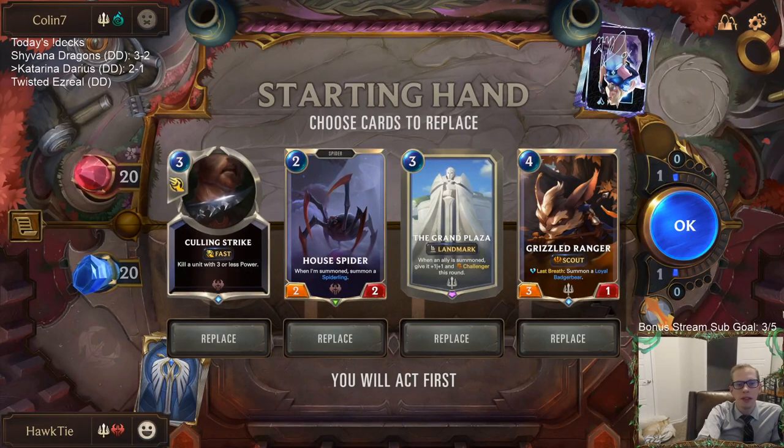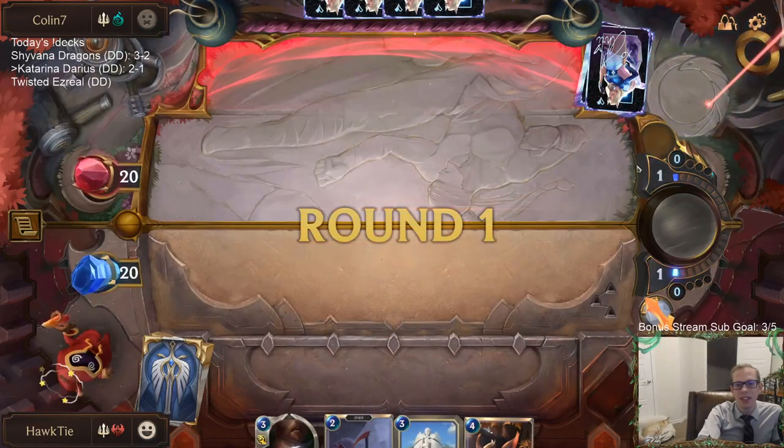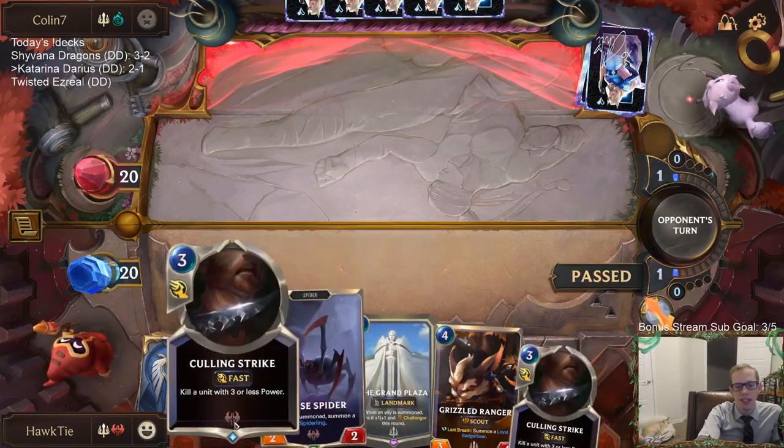We're playing a Grand Plaza mirror match. Our hand looks great, but yet again we have the attack token on the wrong turn for Grand Plaza. They have it the correct turn — that's going to hurt us.